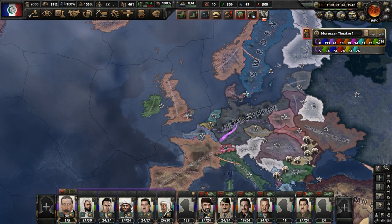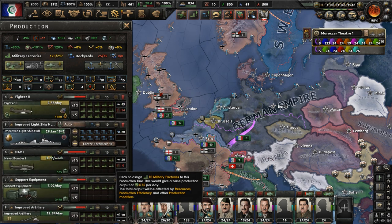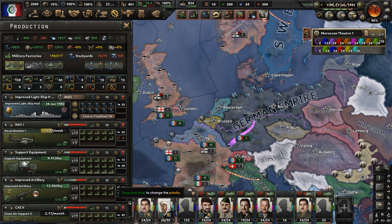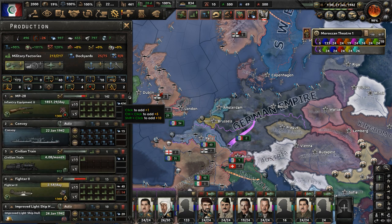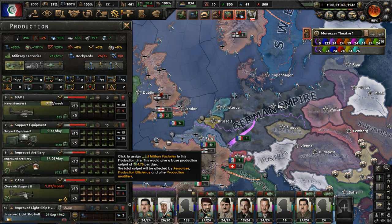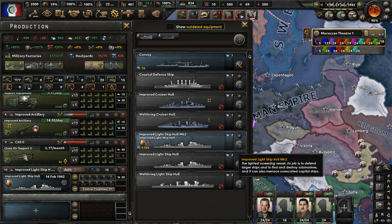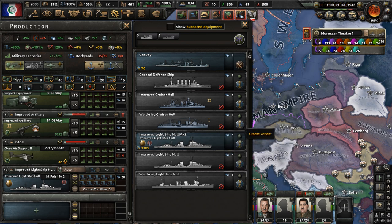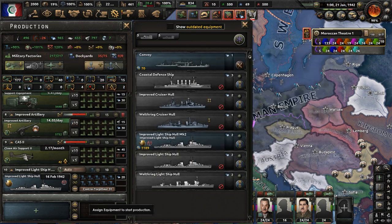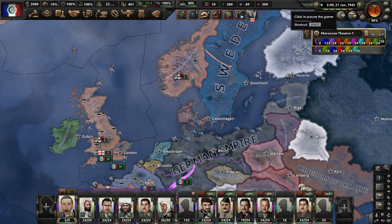We have so many places we have to defend and push into in the future, and so many factories. Make more guns, more naval bombers, also a lot of close air support. Build more support equipment and artillery, get more guns manufactured. Tons of naval dockyards — build tons of improved light ship hulls, tons of destroyers. Maybe build some submarines or cruisers. I'll just build destroyers for now — I'm not too good with the naval designer for HOI4.